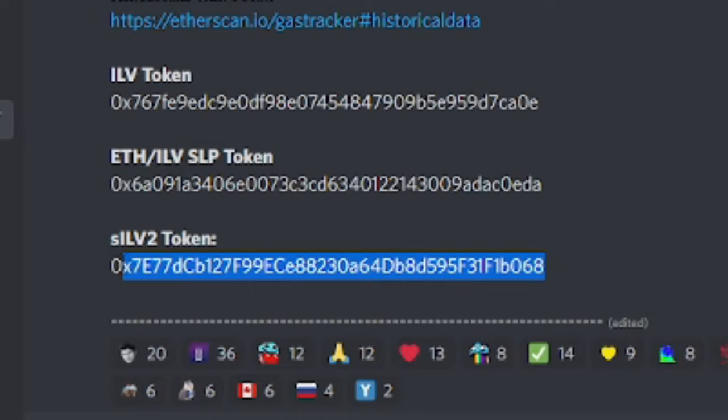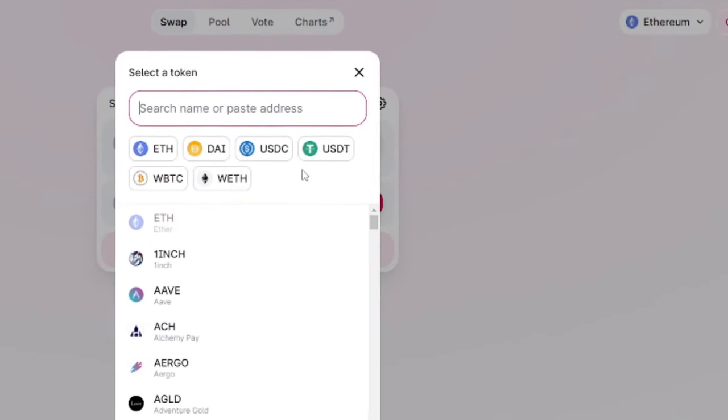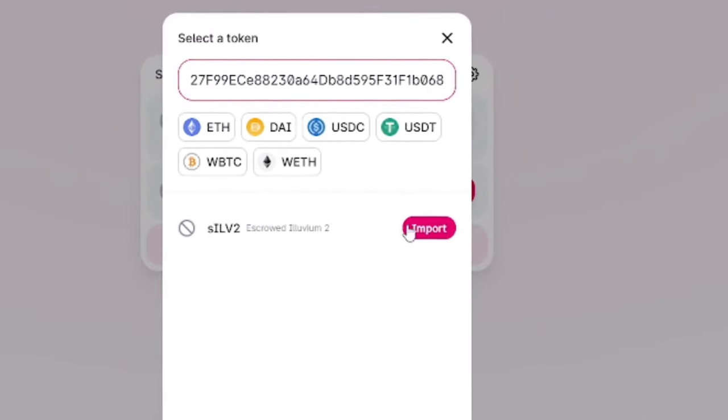You can purchase SILV2 currently on the unofficial Uniswap pool through the generosity of Illuvium whales. Thank you for watching this video till the end. If you haven't done so already, please like, subscribe, and comment below. I just want to remind you guys that Taren's opinion matters here — please leave a comment below, tell me how I did, and we'll see you guys in the next video. Thank you.